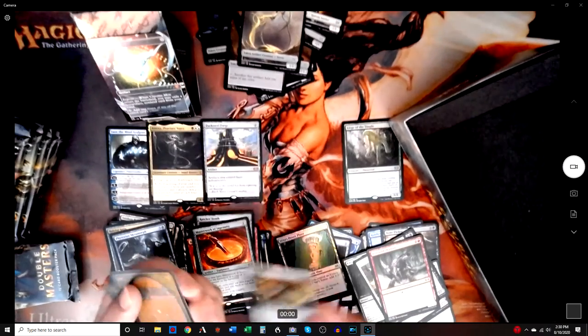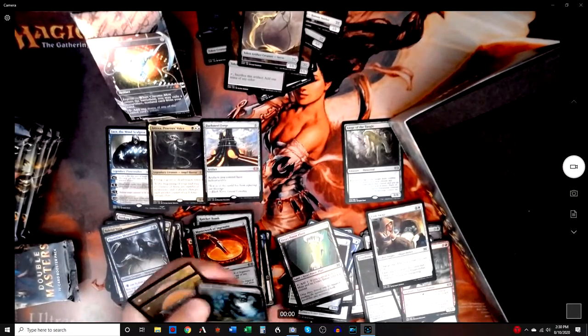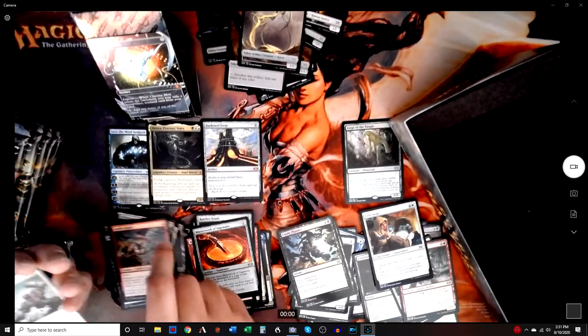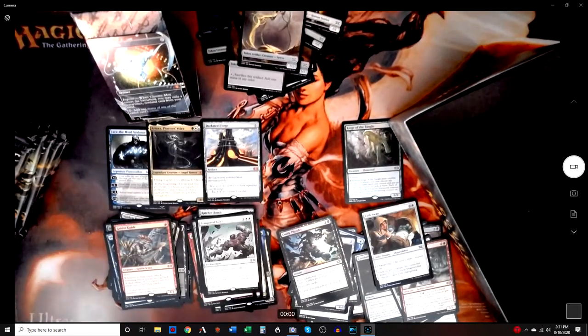Foil Crib Swap. Foil Costly Plunder — that's pretty good. Goblin Guide — that's nice. Tempered Steel. Can't get everything in life.